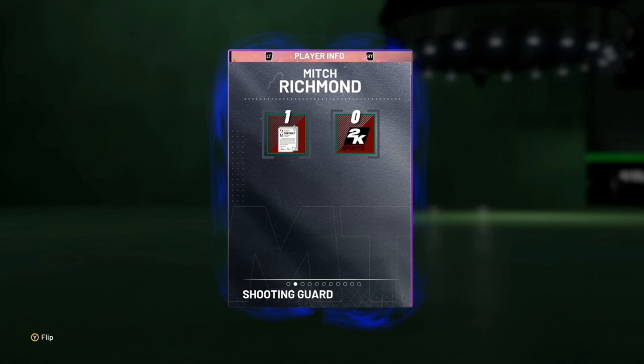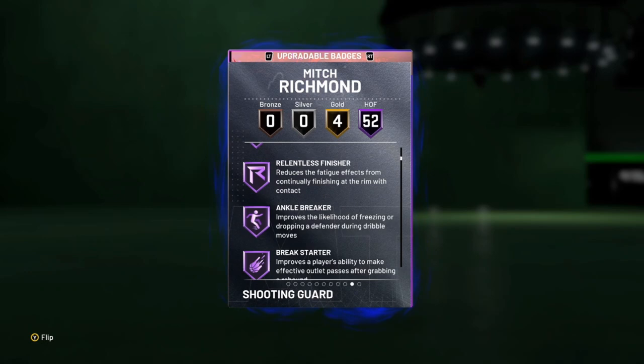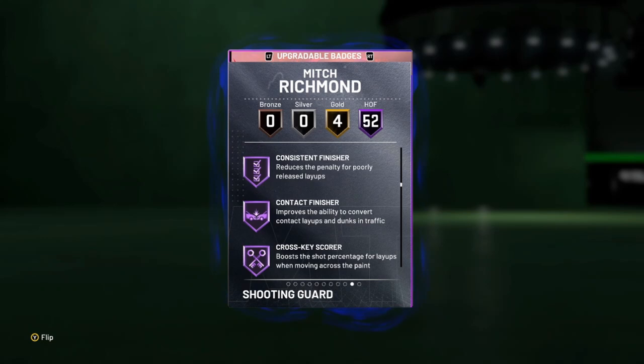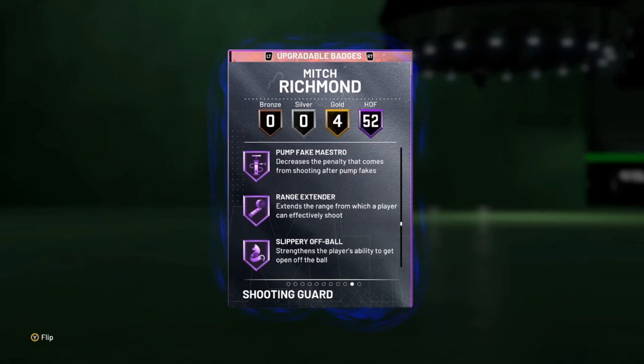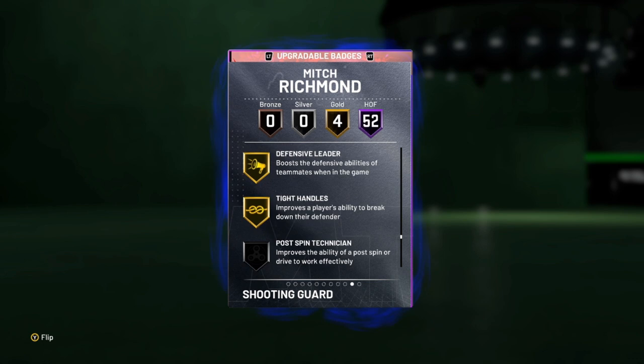He also comes with 52 Hall of Fame badges including catch and shoot, corner specialist, ankle breaker, dimer, pick dodger, clamps, heart crusher, interceptor, intimidator, pogo stick, tireless defender, trapper, consistent contact finisher, fast pick finisher, pro touch, showtime, slithery, bailout, downhill, handles for days, quick first step, space creator, stop and go, unpluckable, clutch shooter, dead eye, flex, green machine, hot zone hunter, range extender, slippery off-ball, tireless shooter, volume shooter, and floor general. Also gold pickpocket, defensive leader, anti-handles, and flashy passer.